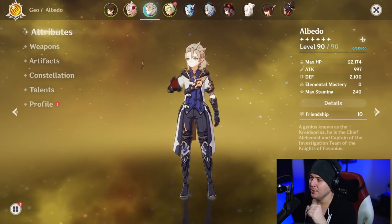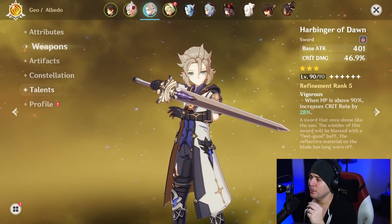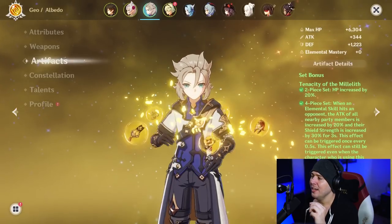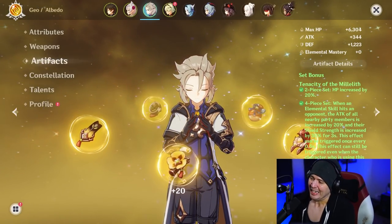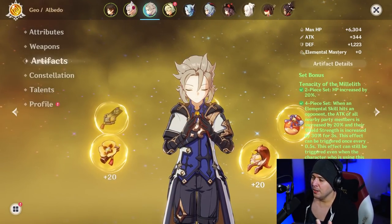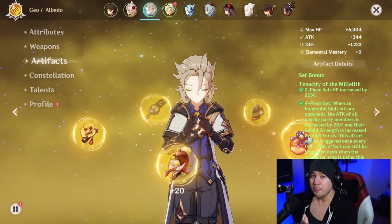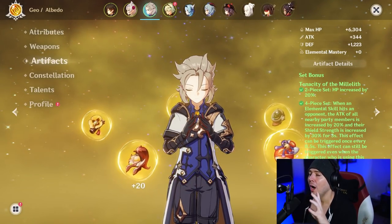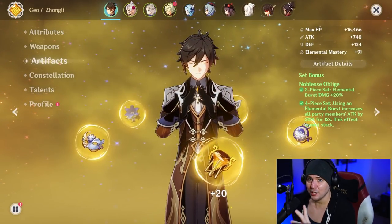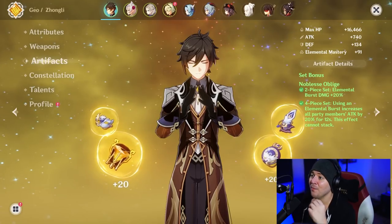We're also using Albedo as our off-screen DPS character. He's in an E-build using Harbinger of Dawn — a three-star, free-to-play weapon, and the best E-build weapon for him if you're maximizing skill damage. His artifact selection is the four-piece Tenacity of the Millelith. The two-piece doesn't help him since he doesn't scale off HP, but the four-piece gives us a permanent 20% attack and 30% shield strength, so we can reach 105% shield strength total.